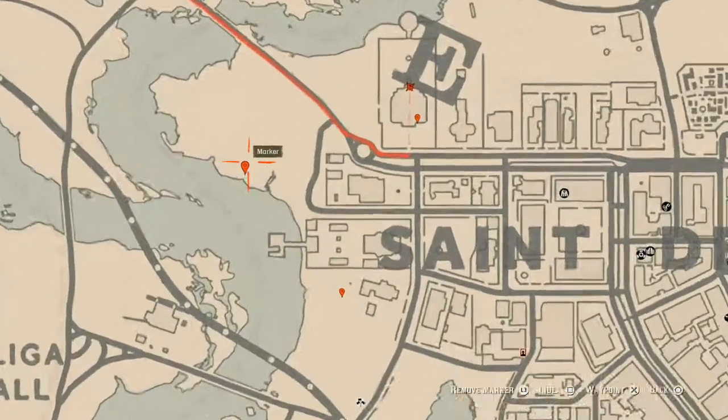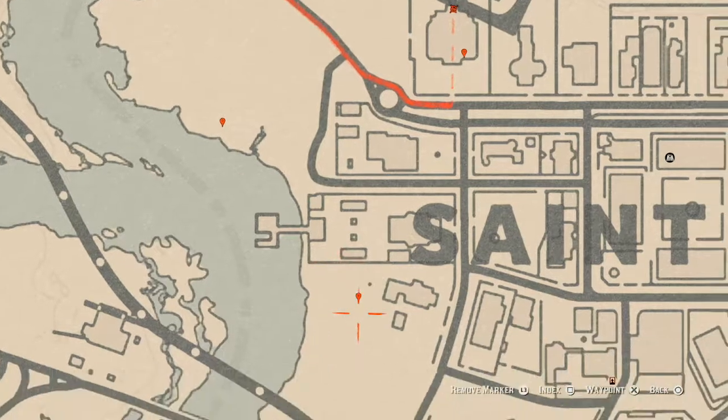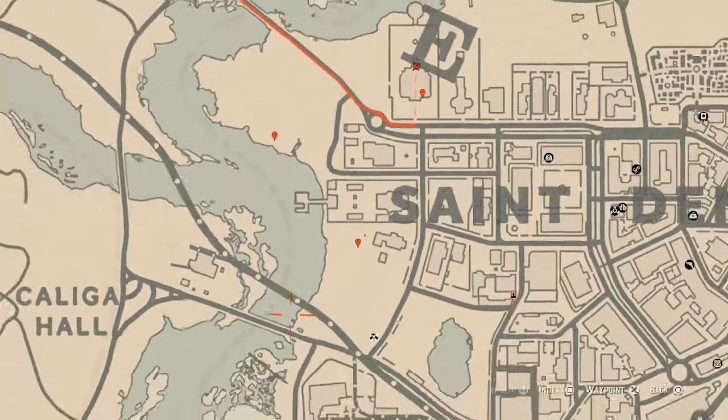Let's go over to this next marker which is a bird egg — this bird egg is a heron egg. H-E-R-O-N. It's in a tree; shoot it down with a varmint rifle or a bow using a small game arrow. Let's go to the next marker which is another random lost jewelry — right here in this backyard around the base of this large tree. Come over here with your metal detector and dig up a random lost jewelry.